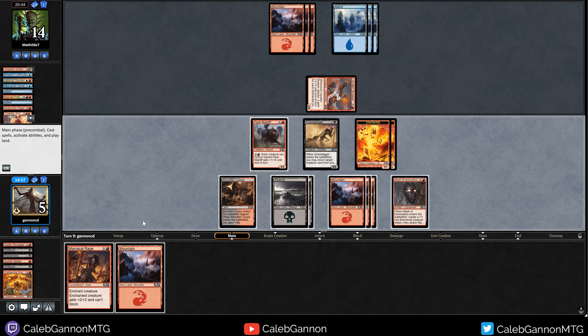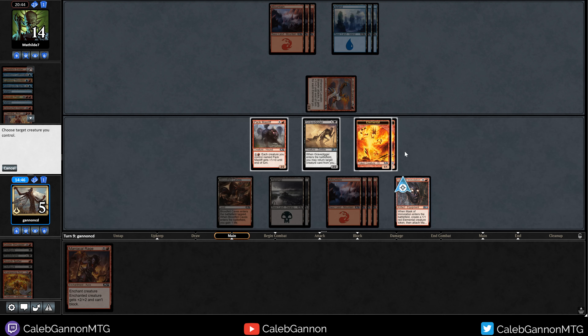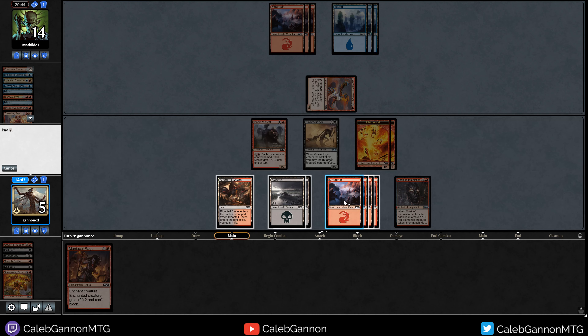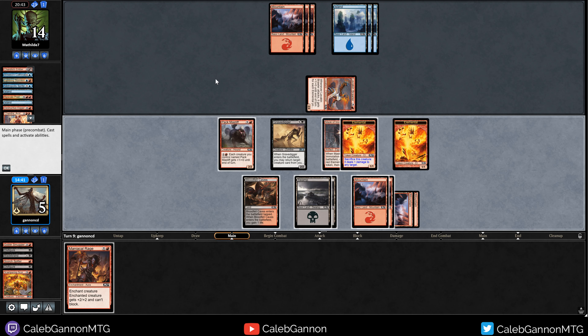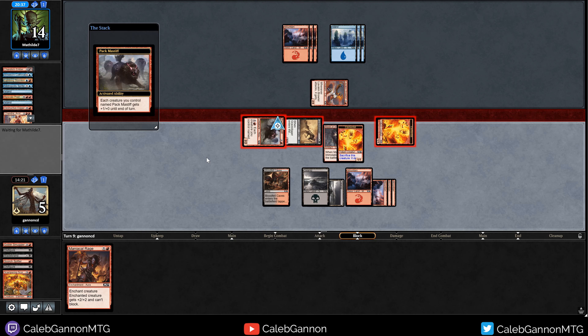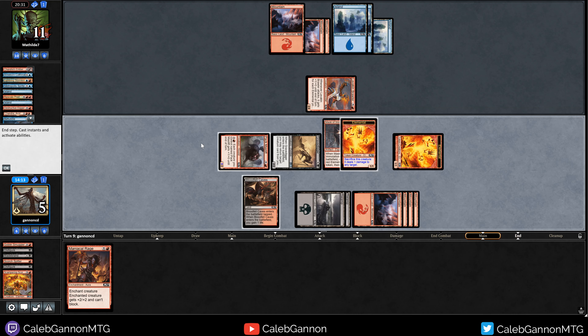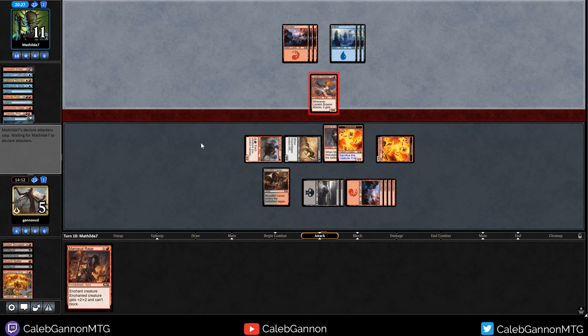Mountain's actually pretty good. So we equip the Mask over here. We could Maniacal Rage one of our creatures but I almost want to save it to get through one of theirs. Right now we're hitting for seven - so that's a two-turn clock already. I'm not going to mess with it. Pump, pump - okay, that is no longer a two-turn clock. But Befuddle's a good magic card, that is for sure. Block, ping them for one.